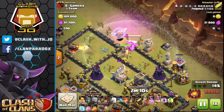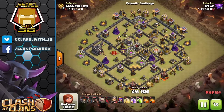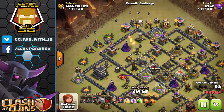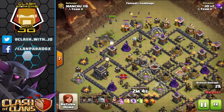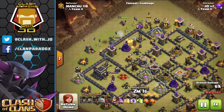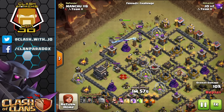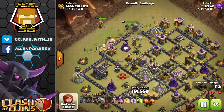This next raid is an example of proper timing on use of wall breakers. The golems are down, distracting defenses, while wizards are in the background cleaning up structures on the outside of the base. Everything's distracted, and so it's three and three on both sides of the wall in order to crack open these level 9 walls.